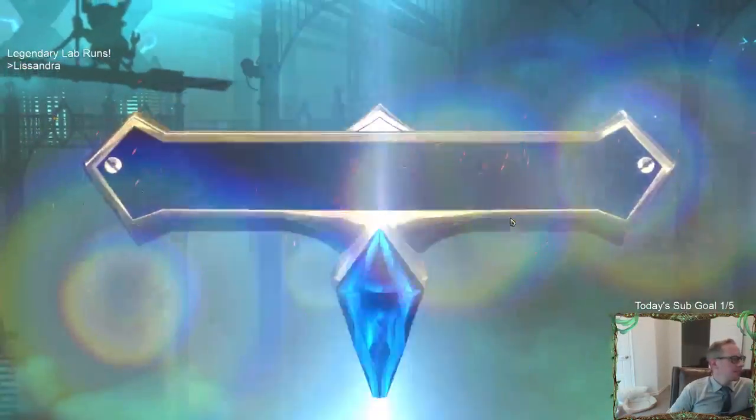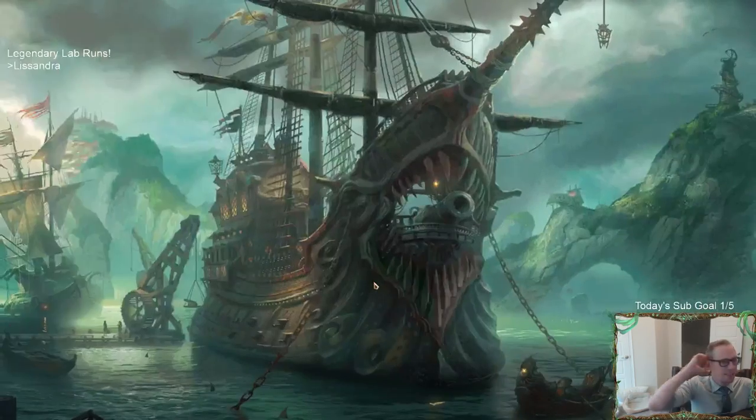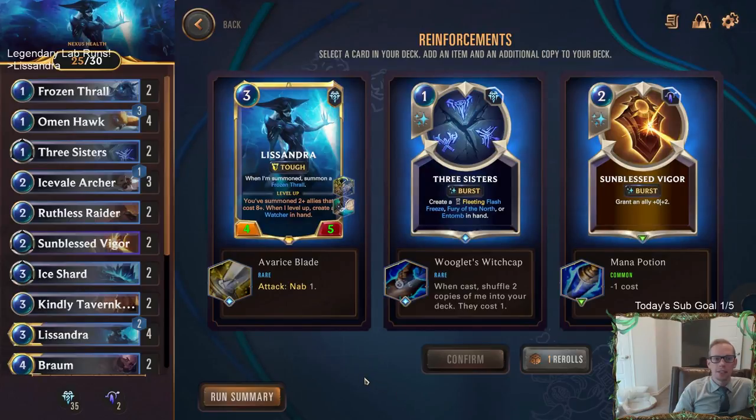We just spent like an extra four minutes playing when we could have killed them for three life. But you never know — that three life could be worth it, I don't want to lose this. Let's use a reroll, I don't really care about our Winter's Breath. This is just the last boss, we've got two rerolls left. So Lissandra can have Nab — do I even want to Nab stuff? I think I'm going to reroll again.